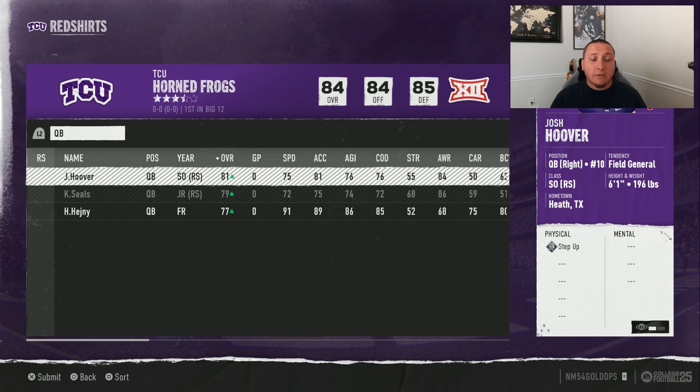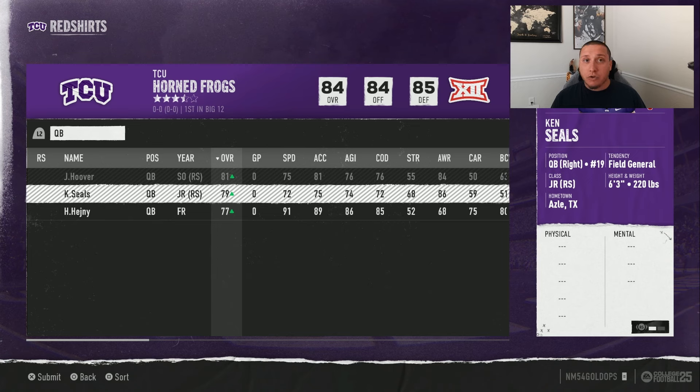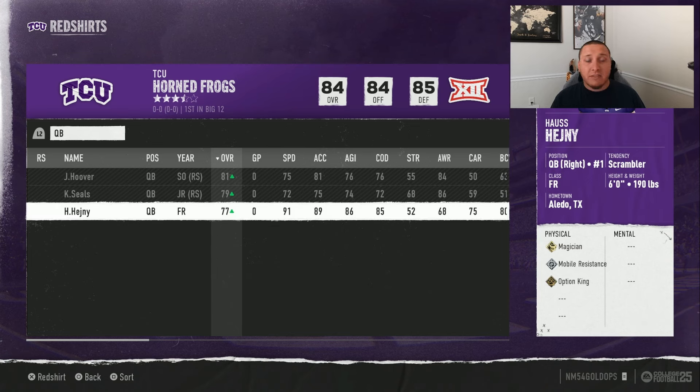Starting with the quarterback position, you only really need to carry two active starting quarterbacks on your team. I like to have athletes at quarterback. This freshman is a 77 overall with 91 speed — potentially your best option — but he's the lowest overall player. You also have to think about the long-term health of your team. I could red shirt him since I have a sophomore and a junior in front of him, allowing him to build up — probably low 80s — and then he'd have potentially four years of playing time on top of that.